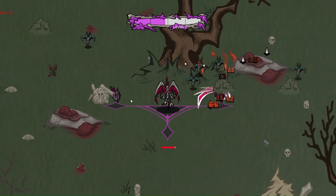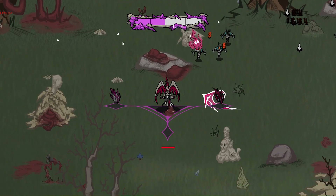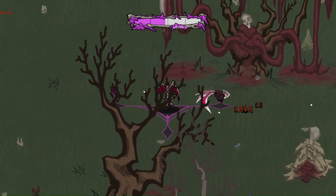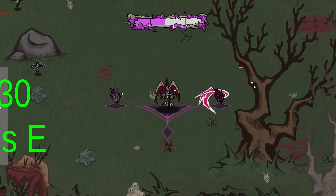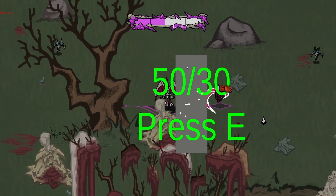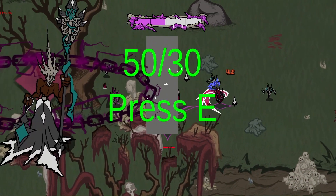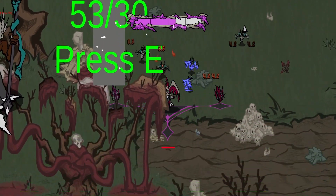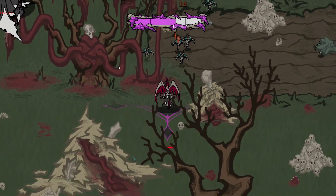Another thing you might notice when you kill an enemy is these particle effects — these white balls that leave the enemies. If I follow them, they will take me to the boss pillar, where you can see that I have more kills than I need. If I press E, then it will spawn the boss and trigger that boss fight.